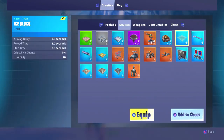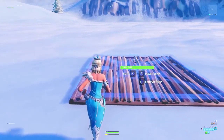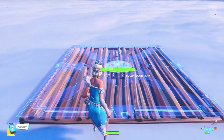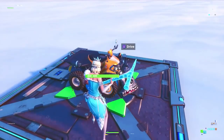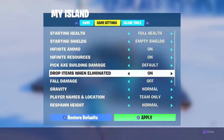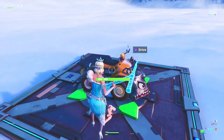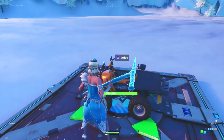All you gotta do is literally get as much stuff as possible, like what I'm doing, or just get the stuff you want. Before that, you have to go to My Island, then Game Settings, and make sure to turn off respawn height and drop items — you have to turn both of them off.